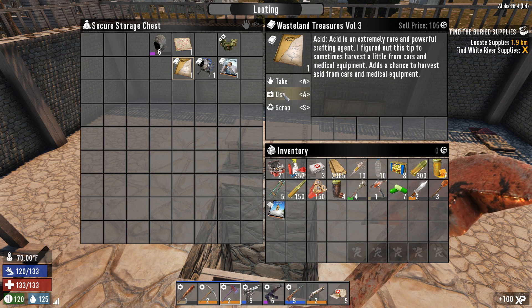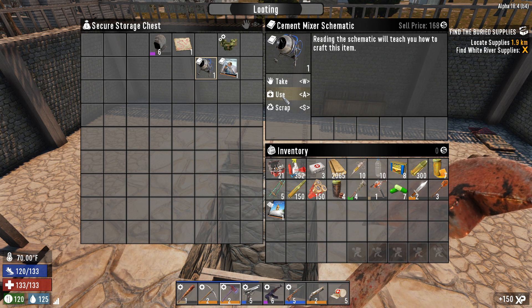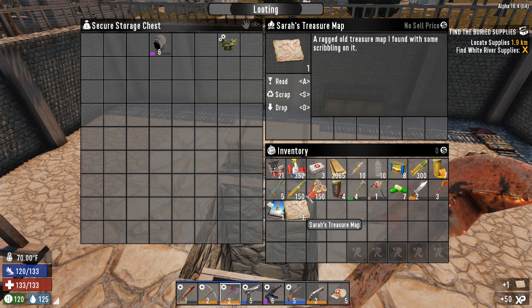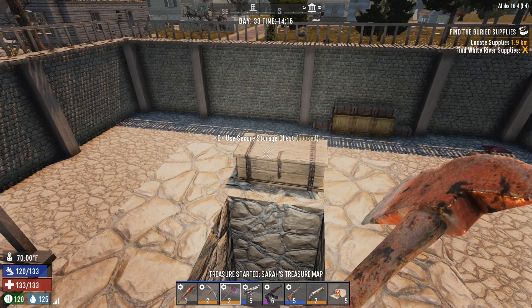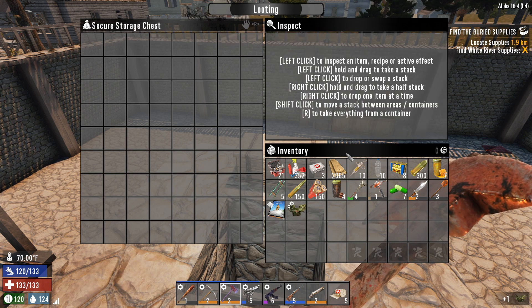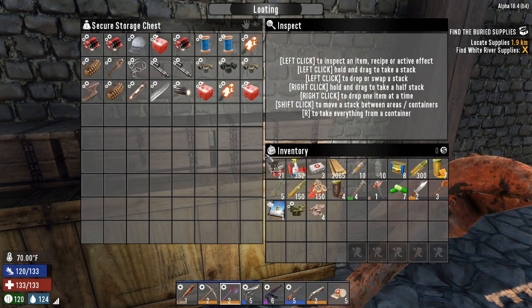We got a silencer — that's going to be good. We get a little bit more acid. We've now got the cement mixer schematic, that's important. We have the Enforcer book and we also have a treasure map which we shall read and accept, so that will get us some buried treasure. I think we'll scrap this — I put it there as a tier six thing but I don't think I'll ever use it.